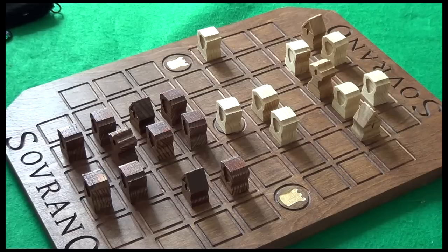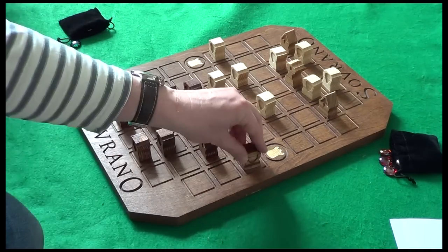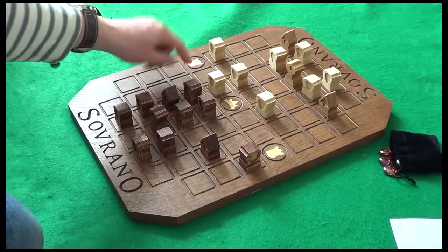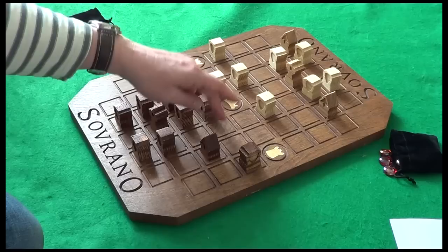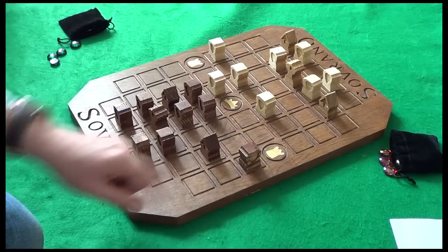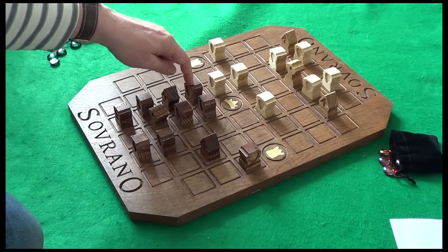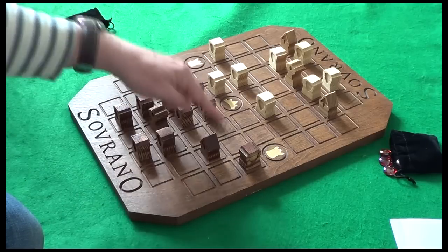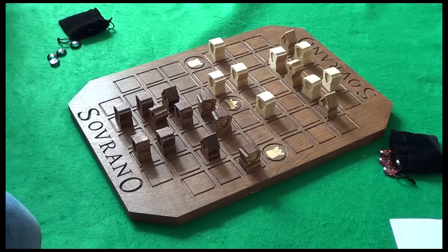Bringing the archer up — that piece is two steps away. If he goes here, I go here, he goes here, I go here, he scores a point and then I kill him. So white's made a mistake. Let's reconsider. Black is going to go for this tower. Moving one — I'm happy to keep this archer here, he's doing a good job. I could attack him but then he'll counter, which hasn't really gained me anything.